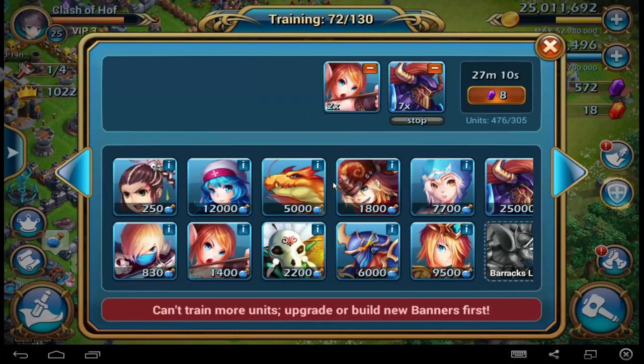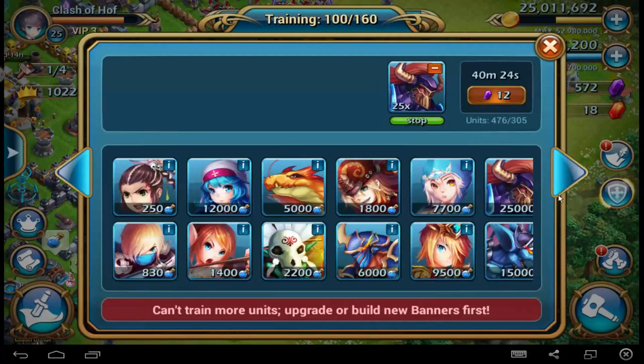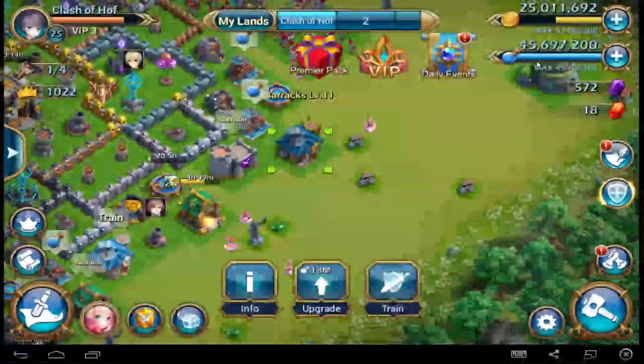Maybe if you upgrade — for example my dragon bomb — dragons are level 7, let me show you. This one for example is a fire dragon, level 4, has 440 hit points and 440 damage. It's useful, of course, but I think maybe if you get it to upgrade level 10 then it will be useful — but not under level 10. The nice one is what you can upgrade if you are level 10.